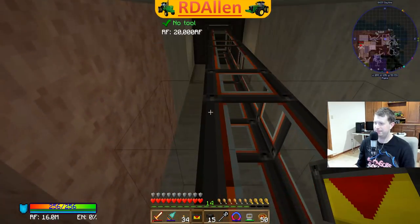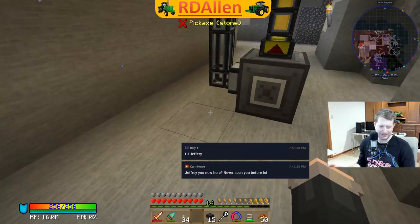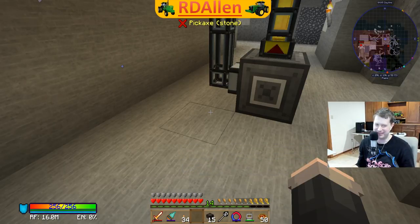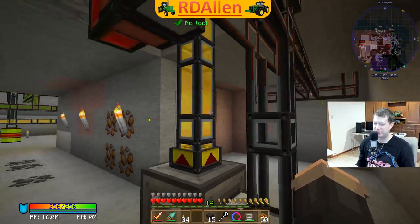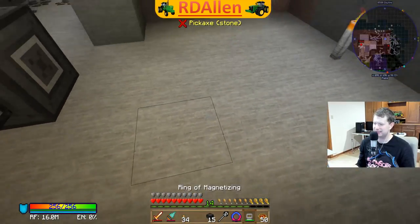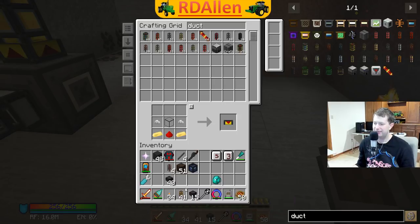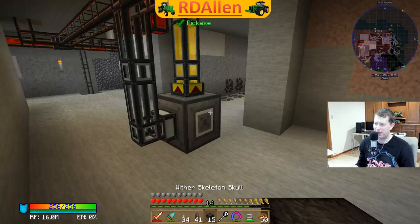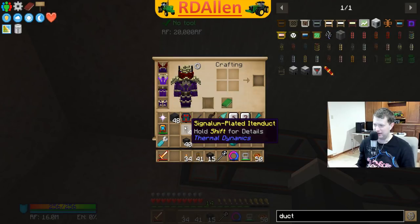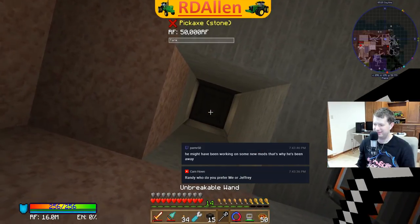One more test here - we'll have the servos on. Nether stars should have gone into the system - oh slowly though. Wait, I'm unplugged. I want signalium-plated impulse ducts - they're simply a lot faster. Let me break all these and replace them.